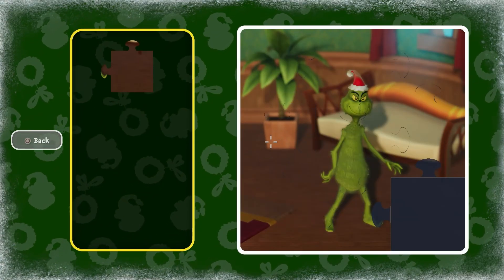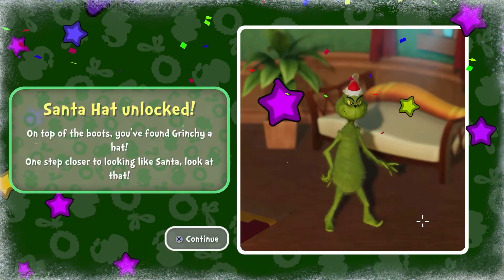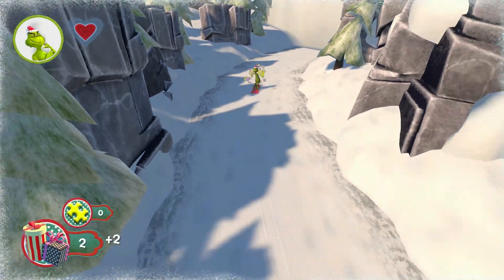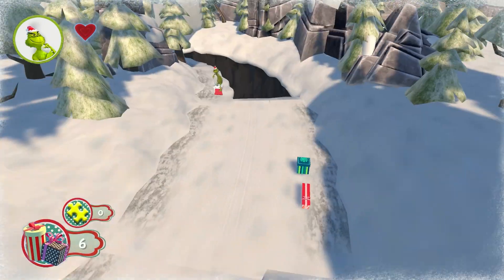We first got the hat in order to get things started for the trophy Santa — get the Santa outfit. Next, we finally put the snowboard to use that we built earlier in order to make our way down to the Whovilles. Here's how it went.